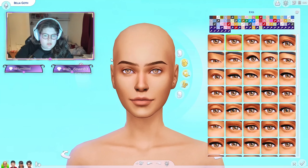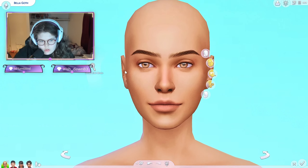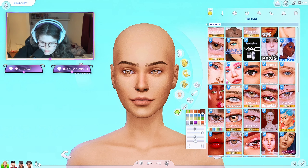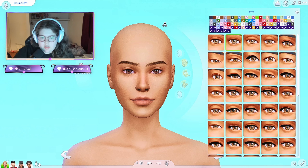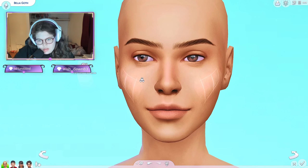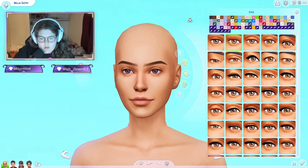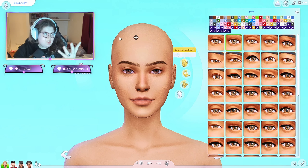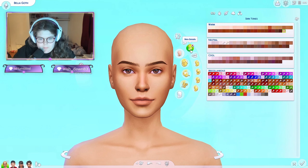I'm gonna leave the bump and then widen out the bridge of the nose. Then grab some dark eyes. The thing is with these eyes, they cast a weird shininess - some eyes do it and some eyes don't, it's the weirdest thing. I'm just gonna give her those because technically in screenshots this is what we're going to see. So let's go back to skin details.